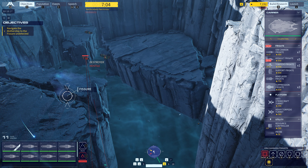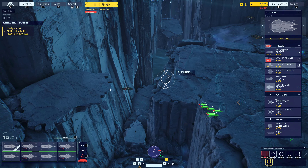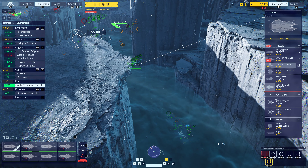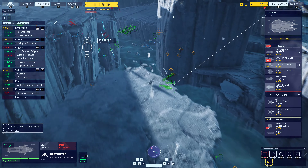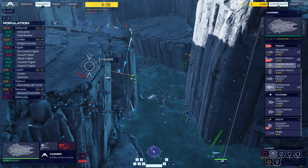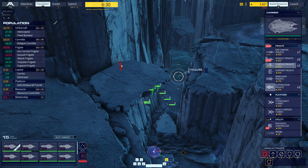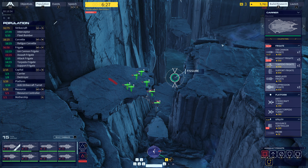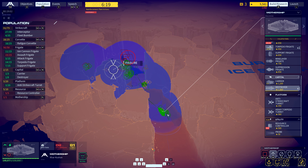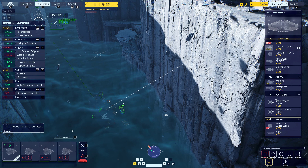Caution — destroyer is ready for action. Alert — resource controller integrity at 50% and falling. We have lost a resource controller. Target eliminated. Corvette down. Resource controller complete and ready for operation. Ready evasive and maintain lock. We're off sensors. Ops controller complete and ready for operations underway. Resource controller complete and ready. Group five assigned. Destroyer moving. Monitor for contact.